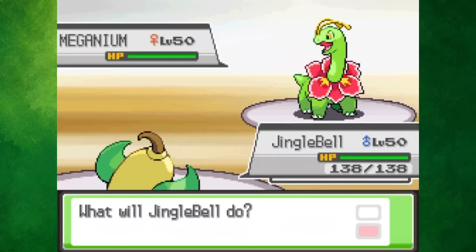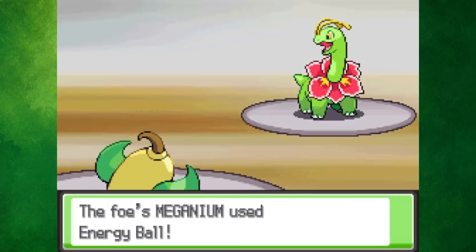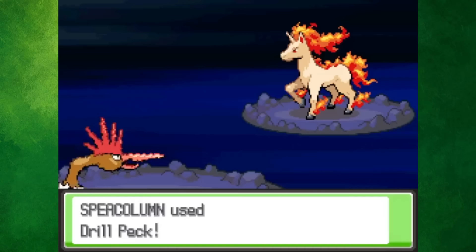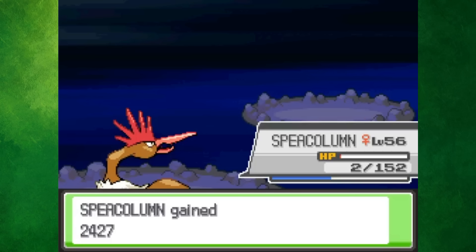While heading south of Pewter City, we came across the Trainer House in Viridian City. This is a building where you can battle other people or NPCs in fixed battles where all of your Pokémon are level 50 — if you win, you'll receive some Battle Points. Pallet Town didn't really have much to offer, so I went straight to Blaine, who is now located east of Cinnabar Island thanks to a volcanic eruption.